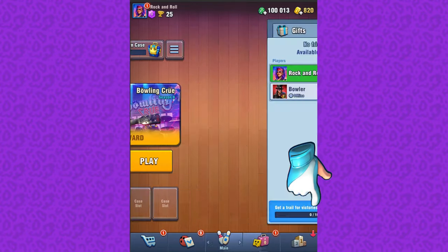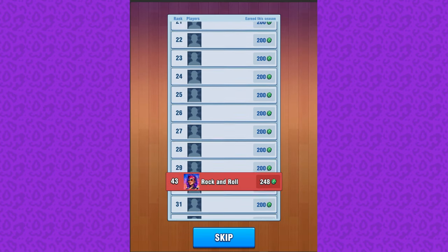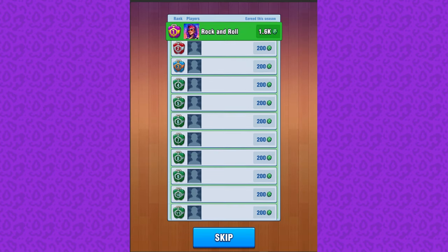Oh, by the way, see this arrow? It shows in which zone of your leagues you are right now. Now you can track it more easily.